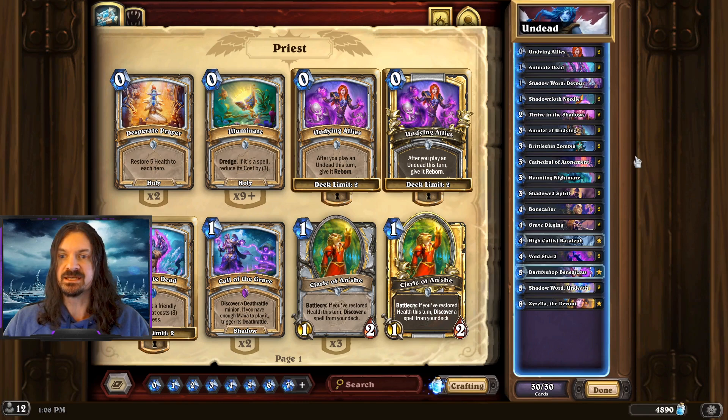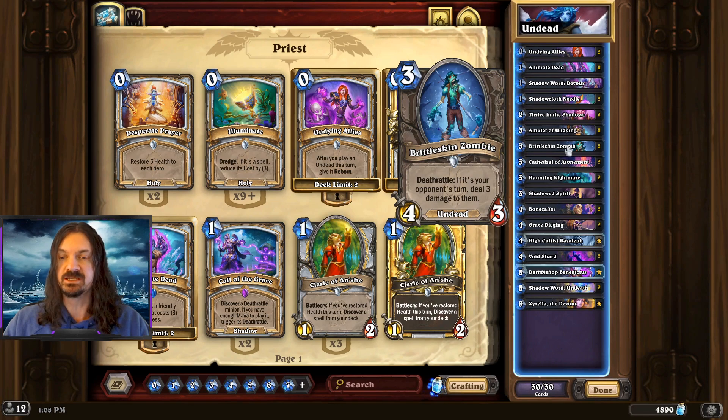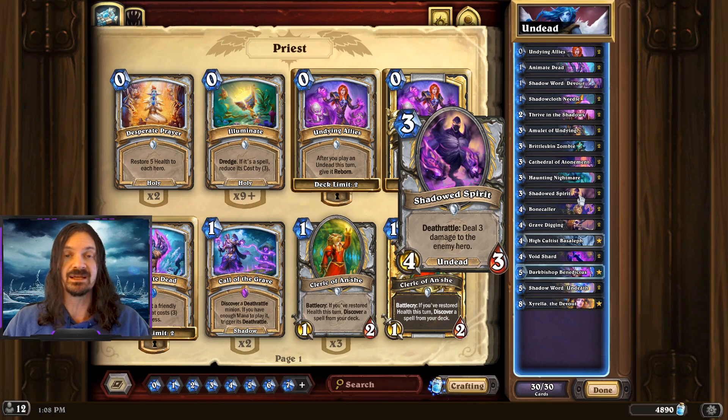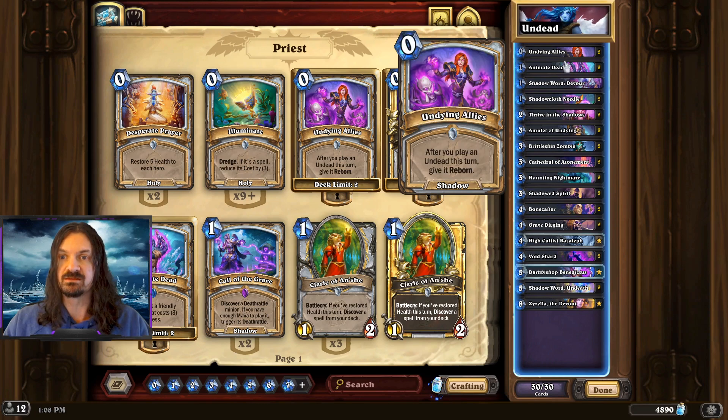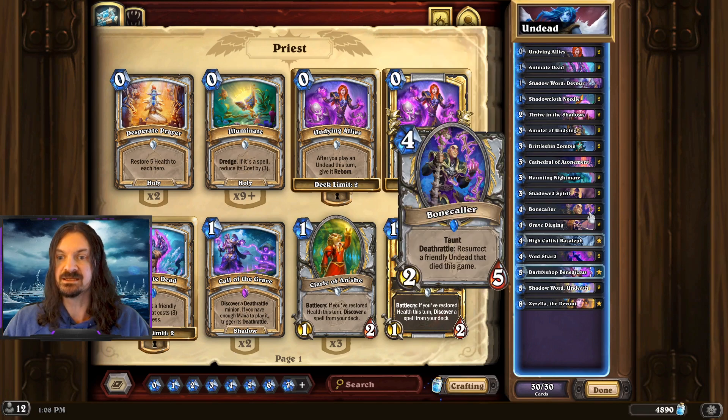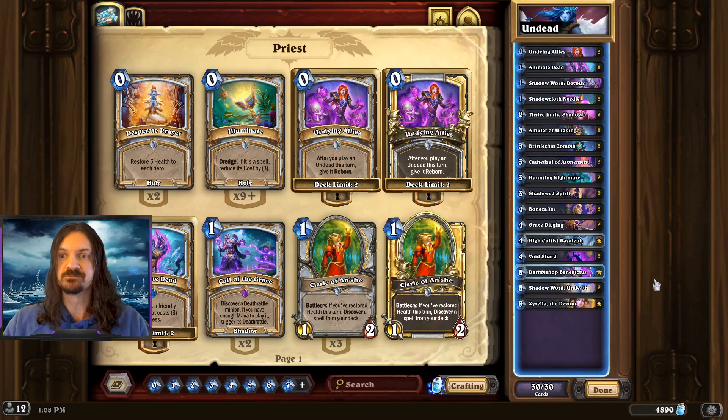The general game plan for the deck is we're going to want to be playing our 3-cost minions in the form of Brittleskin Zombie, Haunting Nightmare, and Shadowed Spirit. We have multiple ways to give these minions either reborn or just bring them back to life with Undying Allies and Animate Dead, as well as the Bonecaller. We're going to put those minions on the board, make the board a little bit wider, and deal damage to our opponent's face.